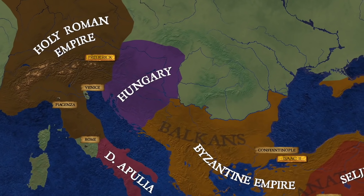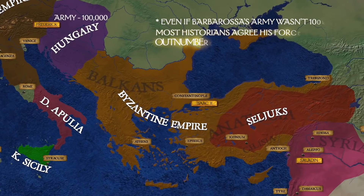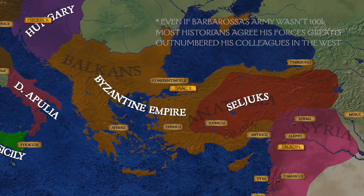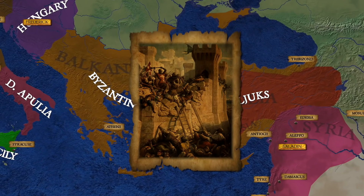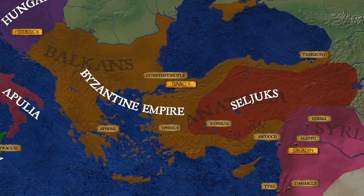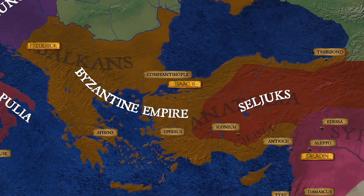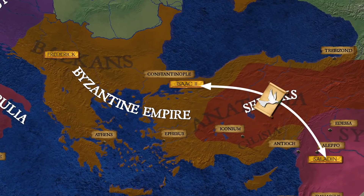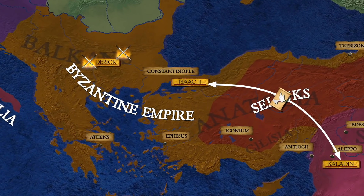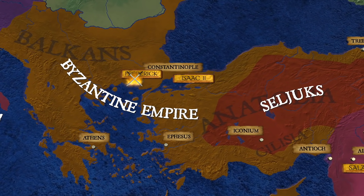Barbarossa's army, according to some sources — which could be exaggerated — was estimated to be a hundred thousand strong. This absolutely sent chills into Saladin, who began to pull men from other fronts, including the siege of Acre, to confront this striking new threat. The Germans made their way across Romania and Hungary. It was only when they reached the Byzantine Empire that they met resistance. The Eastern Roman Emperor had made an alliance with Saladin to block Frederick's passage.